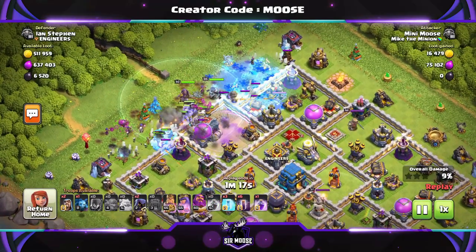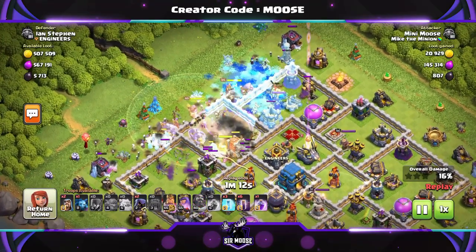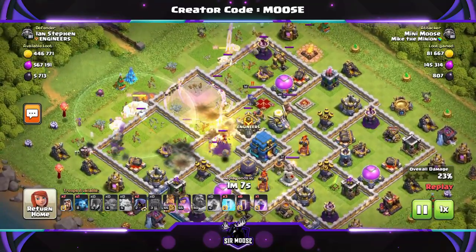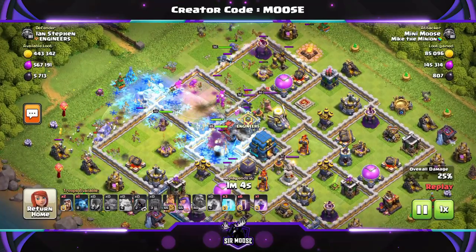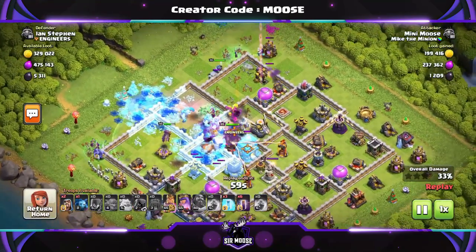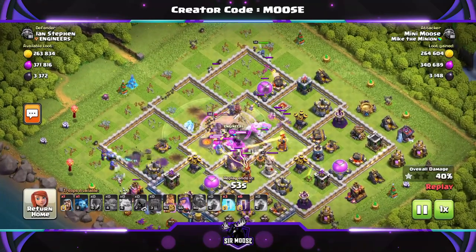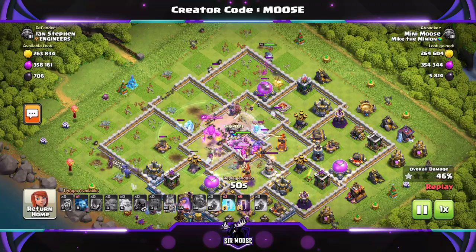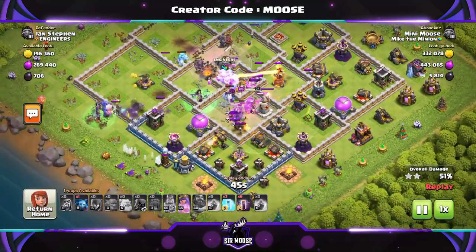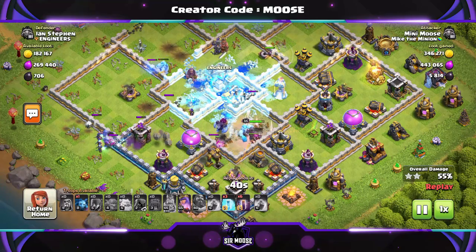This was a farming attack — it's a great strategy to use in your normal farming attacks if you need to upgrade your base. Again, we went with putting the ice golems down, then the witches behind, then the bowlers, heroes, and wall wrecker in the center. Don't forget to use your headhunters — I always forget to deploy them, even if there are some heroes near the edge of the base. Halfway into the attack I look at the troops bar and I see Mike the Minion, a couple of headhunters, and the bat spells and think 'not again.'